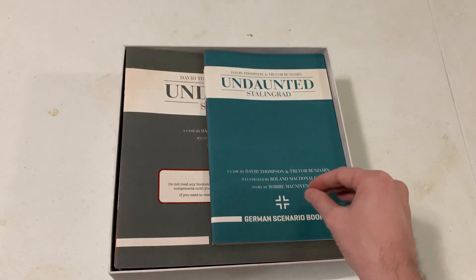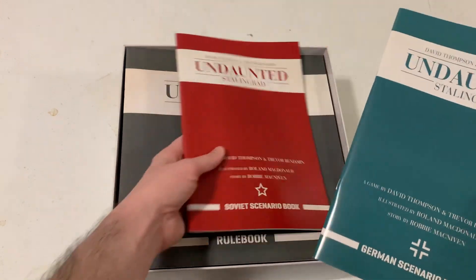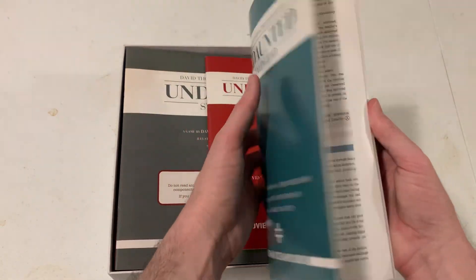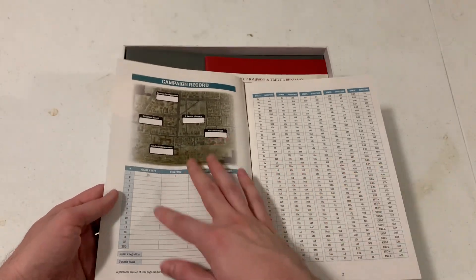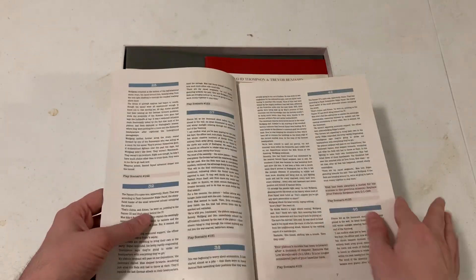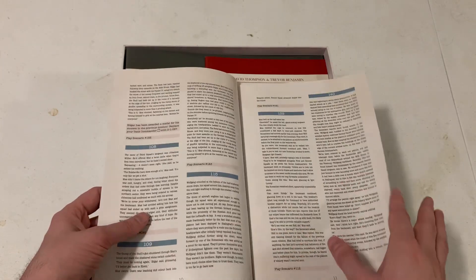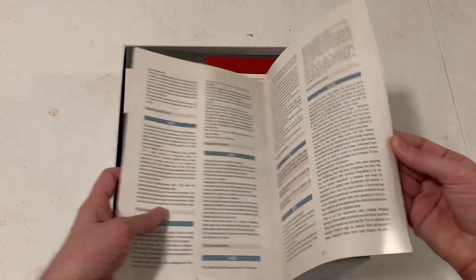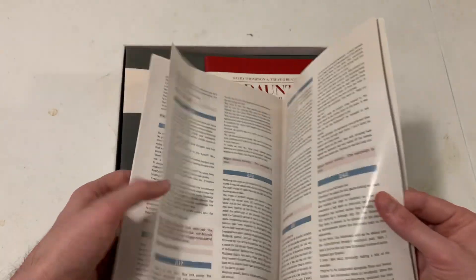There's a German scenario book and a Soviet scenario book, depending on which campaign you want to play. We have briefings, record sheets, and briefings for each scenario — how to set up and do all of them. Looks like scenario setup instructions, place scenario, and the whole thing. There's lots of stuff here. Wow.